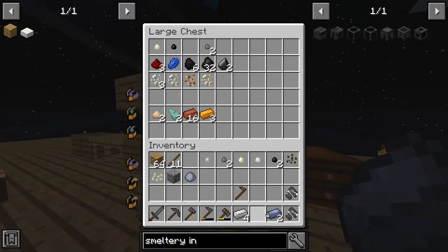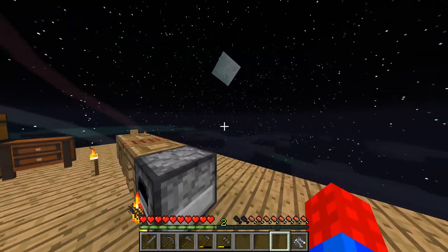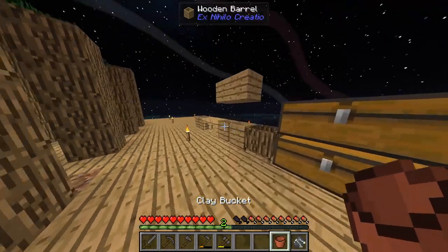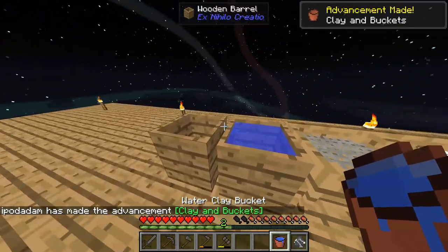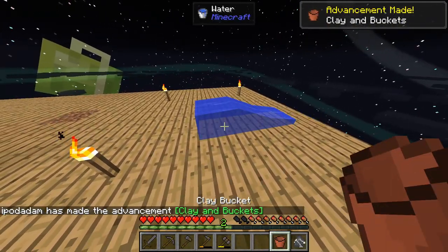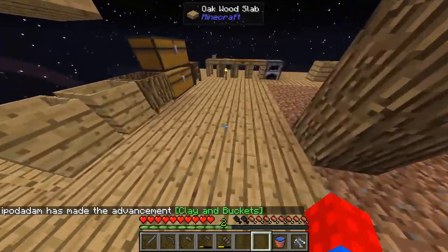Let's take that out — we're getting some more ores going. Let's have this one finish up right here — clay bucket, perfect! And then we just grab water — yoink, there we go. We have clay buckets now so we don't have to make an iron bucket.